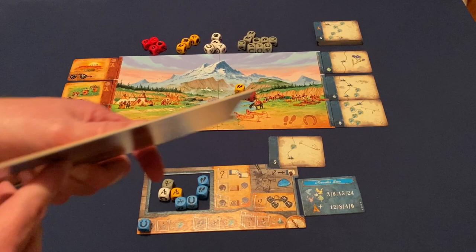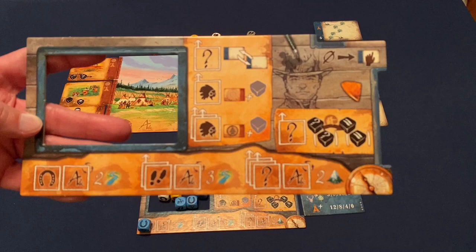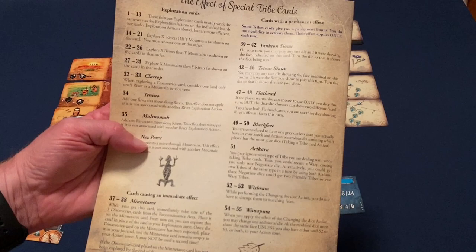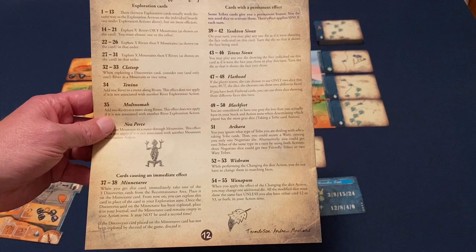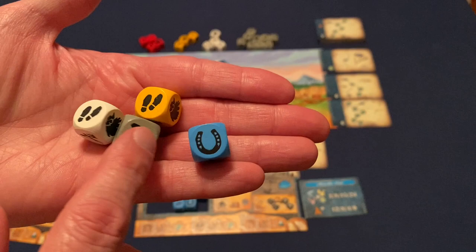Component-wise, the player boards are nice, thick, and sturdy. The iconography for the most part is easy to understand, though some of the iconography on the American Indian cards can be a little difficult. The rulebook's back page has a reference listing what each one does by number, which I really appreciate. And I love these chunky wooden dice with rounded corners — the iconography on the die faces is really clear with no ambiguity.